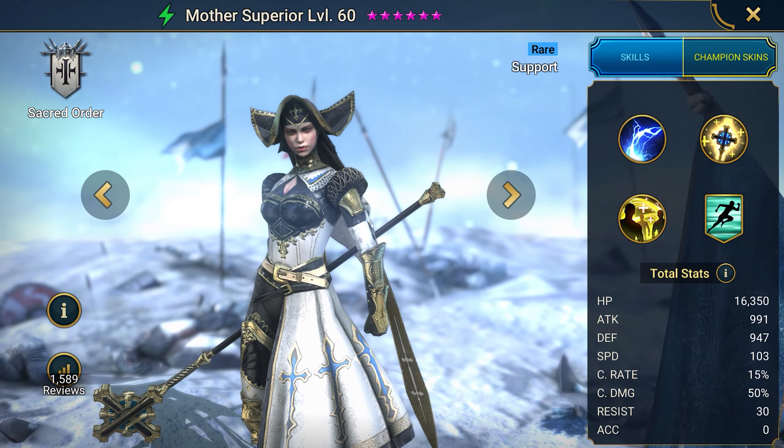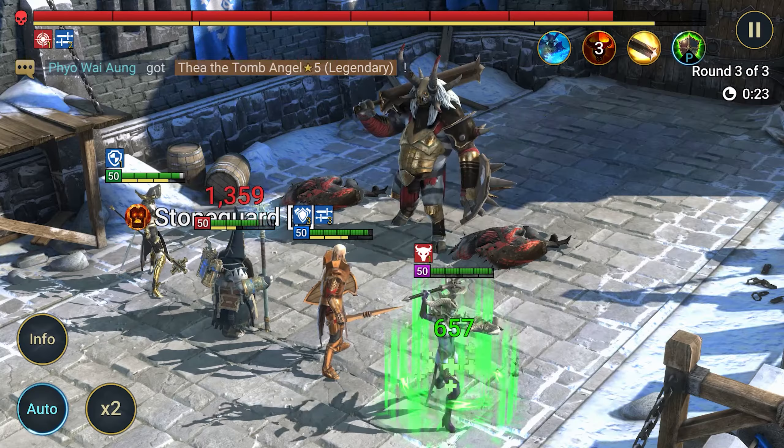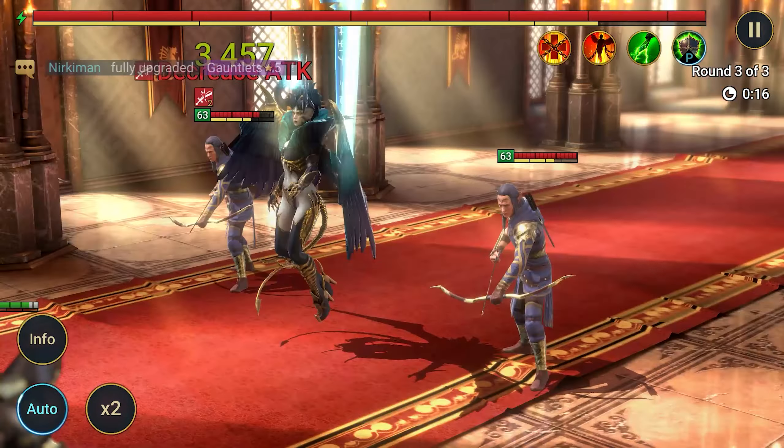Mother Superior in Raid is a rare champion that could be gotten only from the shards and for certain activities. Mother Superior heals the allies with her skills, gives an attack debuff, and gives a shield to the allies.